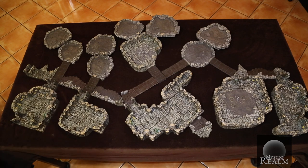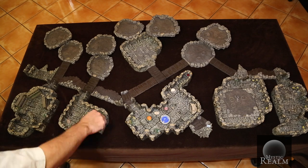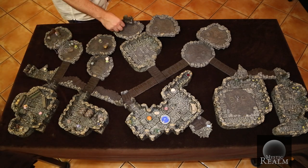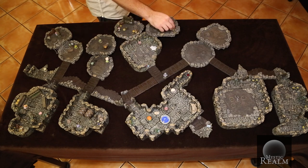As with most of the Underdark, the place is littered with glowing fungus, so we loaded the place up with mushrooms. We picked up several Dungeons & Dragons miniatures from the Rage of Demons set, which works hand-in-hand with the Out of the Abyss campaign.